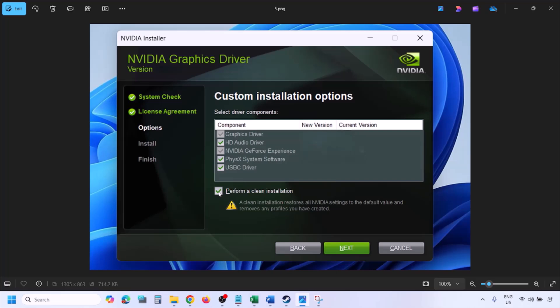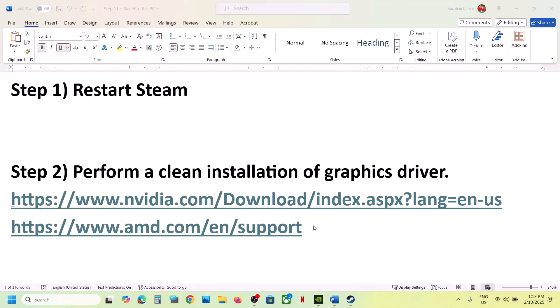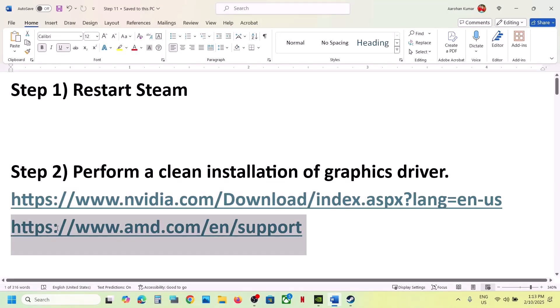Put a check on the box which says 'Perform a Clean Installation' and then click on Next. Let the installation complete. Once done, restart your computer, and after the system restart launch the game. Now if you have an AMD card, go to the AMD website.